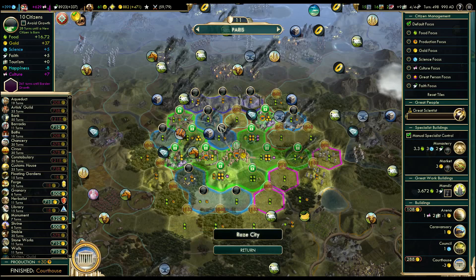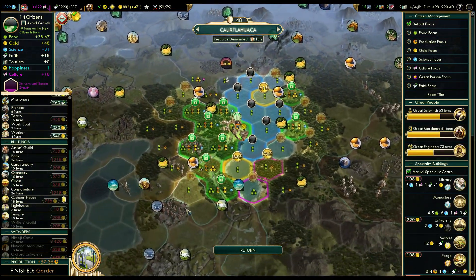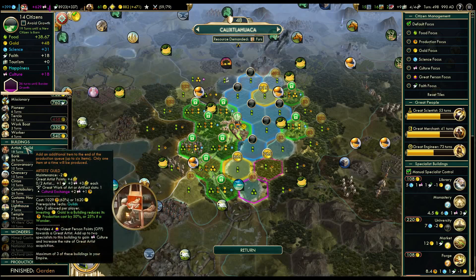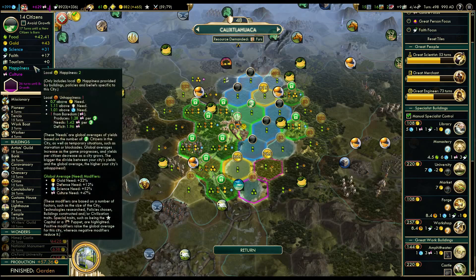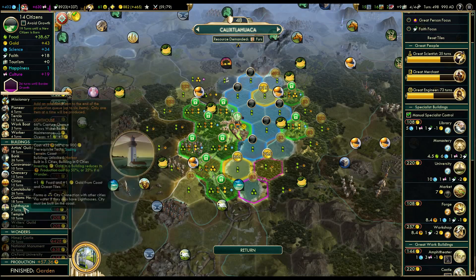At least until we build a quarry. I think we'll start with floating gardens and then get back to Paris - you're done with the garden. Let's get a lighthouse or artist's guild. We definitely don't have to work the market. I'd rather work the university. Yeah, let's get the lighthouse.